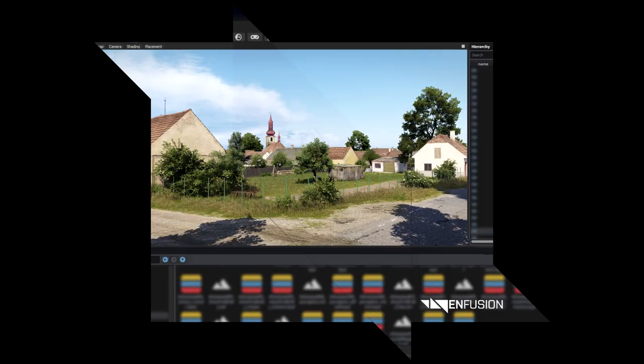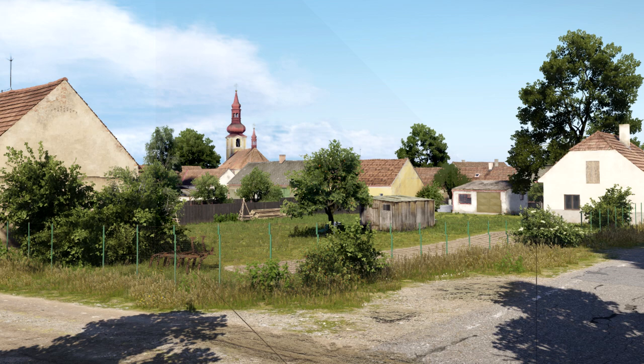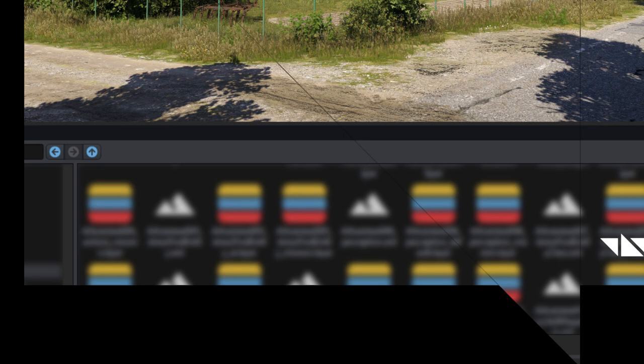Image 3. In this image we can see a village. There's a very distinct church that has an Orthodox Christian style. This tells me this is more East European. On the right hand side of the window we can see a hierarchy menu or a browser like we have in other engines like Unreal, where I assume you see all of your assets that you have placed down in the world. On the bottom we now have new symbols that look like environment-based surfaces, textures, or other things like that.